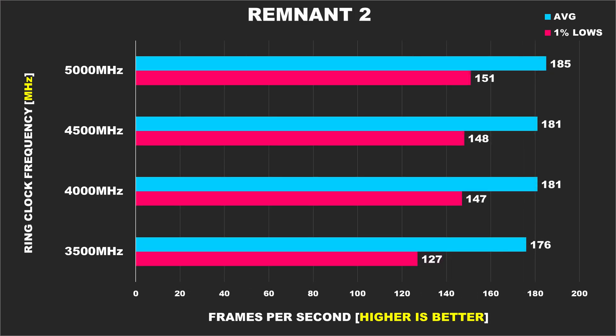Remnant 2 also shows a very similar story — overclocking our ring to 5GHz barely improved performance. But interestingly, at 3500MHz there is a substantial drop in 1% lows of around 14%. You don't need to worry about that though, as the stock ring clock on the 13900K and 14900K doesn't run that low. From what I recall, Alder Lake CPUs did run their ring clock below 4GHz, and I think the 13600K ran its ring at around 4 to 4.1GHz. So if you have one of those CPUs, tuning the ring clock on those older or lower-end SKUs might be worth doing.